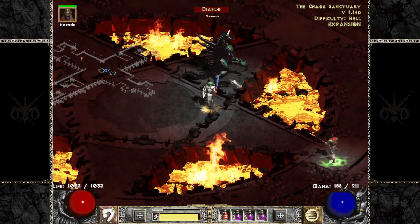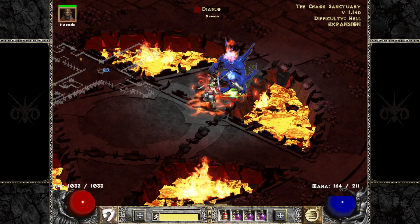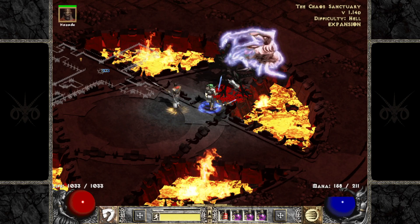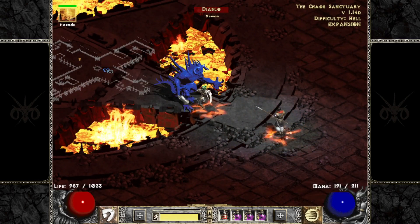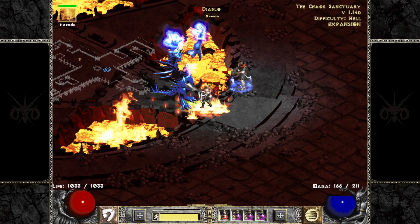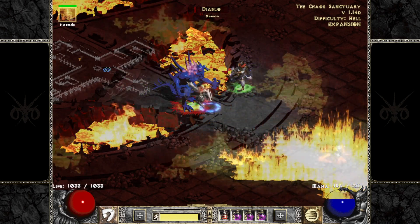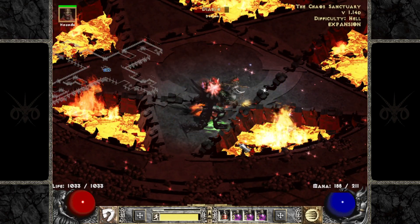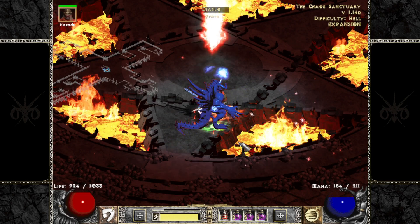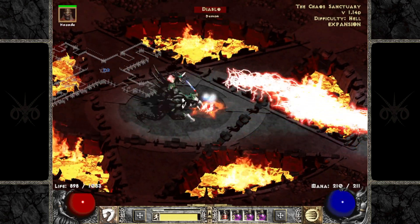Number 7. Smite deserves a whole video of its own — there are so many things that do or don't work with it. For this, we're going to look at the most obvious and probably most overlooked aspect of Smite: what weapon you use with it has a major impact on how it performs, since the attack speed and range of your shield is actually based on the weapon you're using with it. So a fast weapon means a fast Smite, and a range adder 2 weapon will reach further than a range adder 0 weapon. These are the main reasons why phase blades, berserker axes, and scourges are so popular as weapon choices for it.